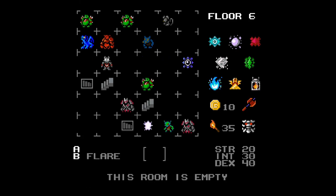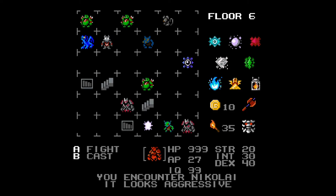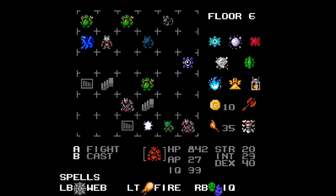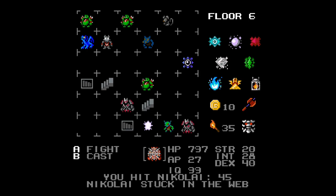The last achievement is Untouchable, which has you win without taking any damage from enemies. The bandit is your best bet here since he has the highest base dexterity. You'll almost certainly need a lucky run that gets you the lamp within the first floor. It took me about an hour and a half to get a good enough run. Once the run is alive though, the tactics are the same as a regular run.